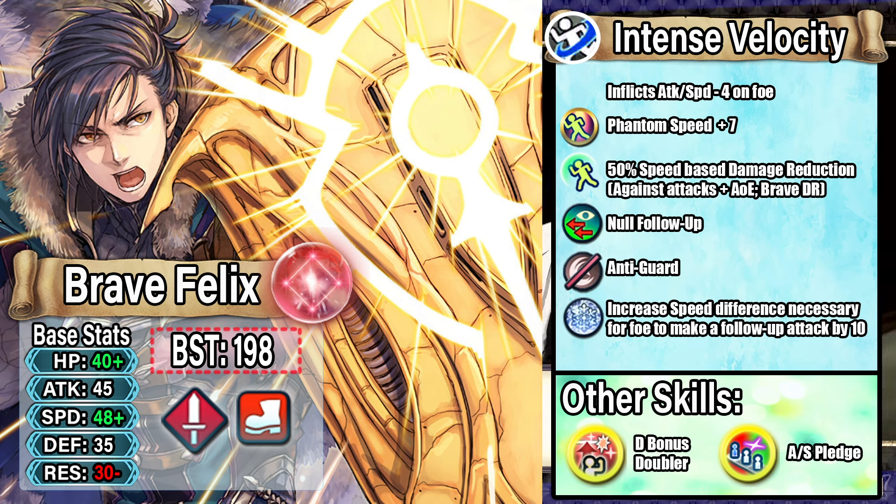You also get a speed version of null follow-up, anti-guard, and the frozen effect — increasing the speed difference necessary for the foe to make a follow-up attack, but instead of the full frozen effect of 20, this one is only by 10. Intense Velocity is going to be a great option for speedy omni tanks who don't want to run Lagu's Friend 4 and want a different build that really focuses on speed and encourages more speed stacking.